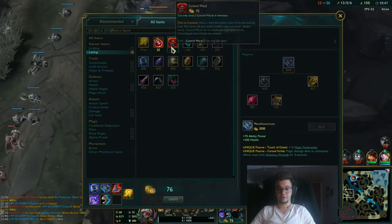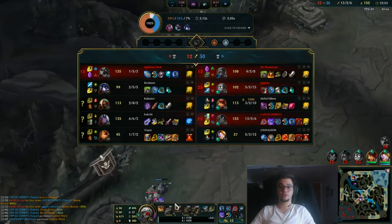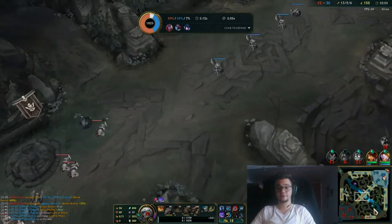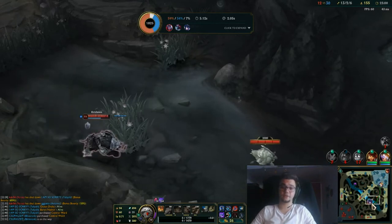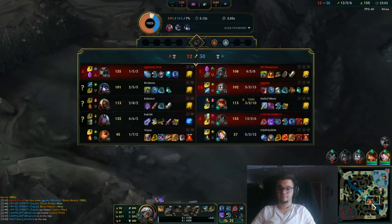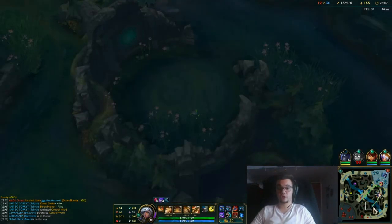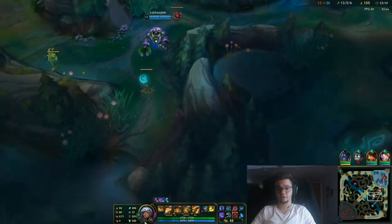Now we're gonna start leading our team. On micro, all you gotta do is understand when to hit the combo. If you miss the combo as Taliyah, you don't have auto-attacks like an ADC — you're probably going to die or lose the trade. Focus on the main thing: hitting your WQ combo. You know what I mean by combo — the WQ combo.